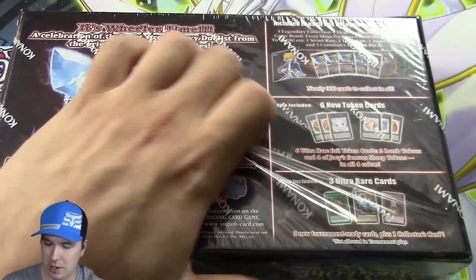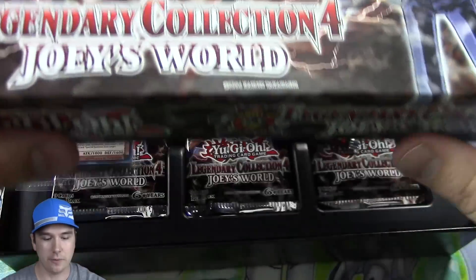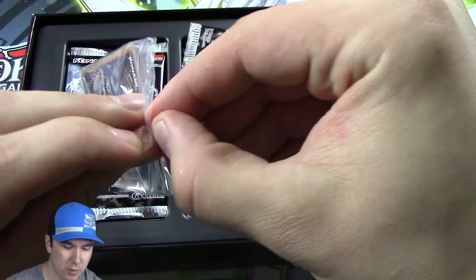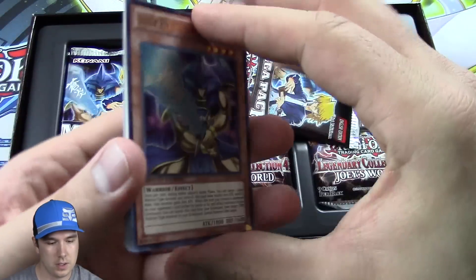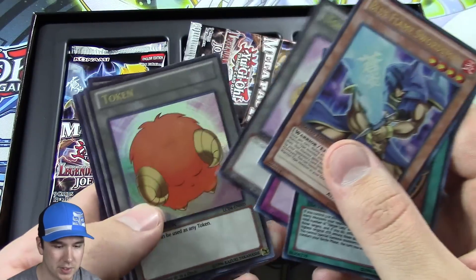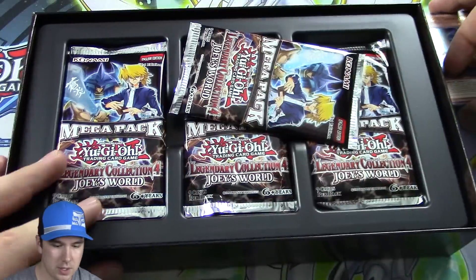Let's see what kind of good stuff we pull. Love these Legendary Collections. We got a little promo pack here — open that up and we have Blue Flame Swordsman. The card looks awesome and the name is awesome. Got some Scapegoat tokens here, all ultra, and some Stray Lamb tokens — really awesome.